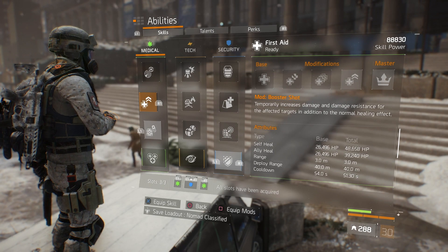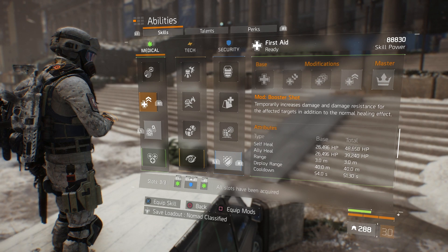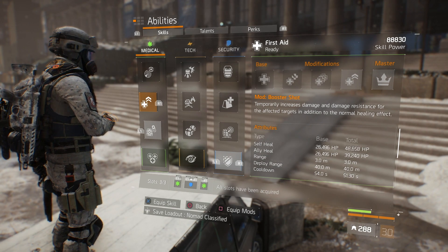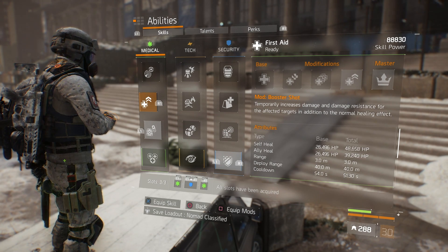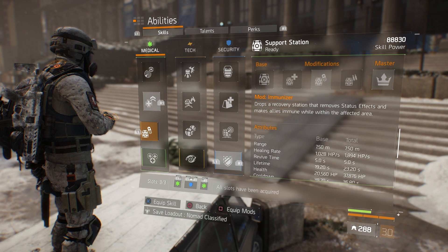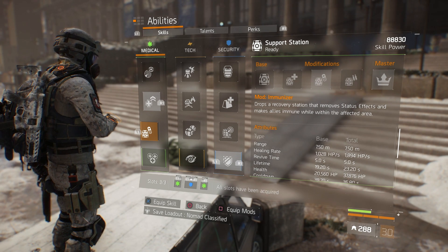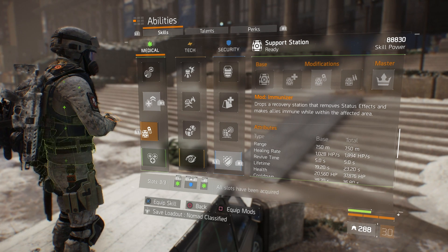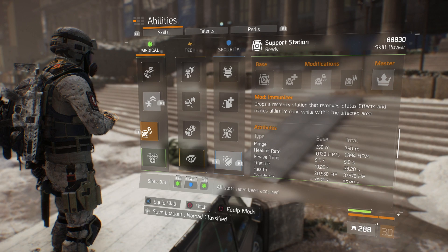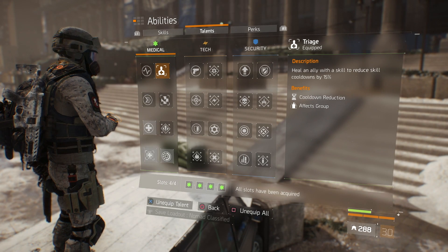For skills, I run a Booster Shot, which temporarily increases my damage and damage resistance when popped. It comes back every 51 seconds and my self-heal from it is around 48,000. I pair that with an Immune Box — great for dropping on the ground if someone throws a shock turret. I mainly use it as my main extra heal since it heals way more than the Booster Shot and comes back every 36 seconds.